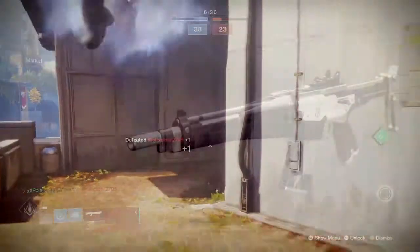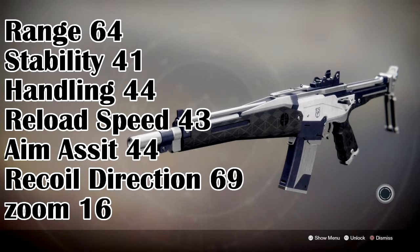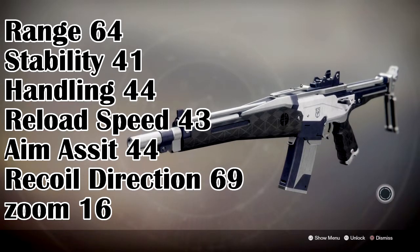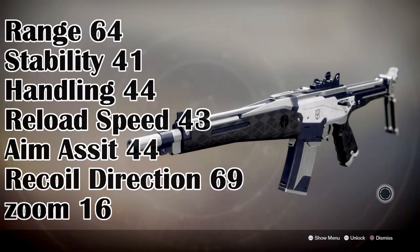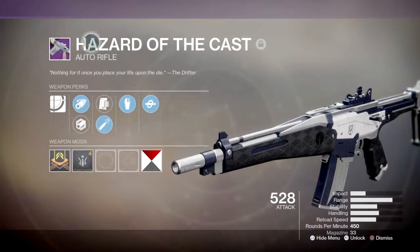Its base stats are the following: it has a range of 64, stability of 41, handling of 44, reload speed of 43, aim assist of 44, recoil direction of 69, and zoom of 16. Those are the base stats without any perks attached, but as you can see, the stats across the board are very solid for a 450 RPM auto rifle.